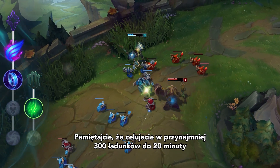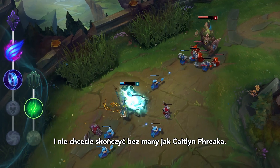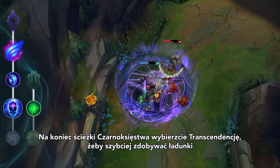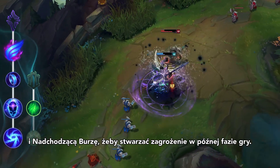Remember, you're going for at least 300 stacks by 20 minutes, and you don't want to run out of mana. Finish off the Sorcery path with Transcendence for faster stacking and Gathering Storm so you're even more of a threat in the late game.